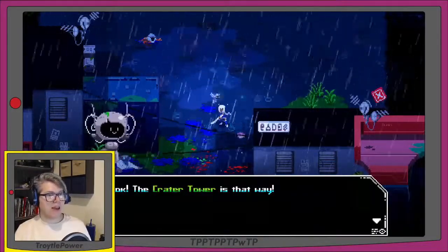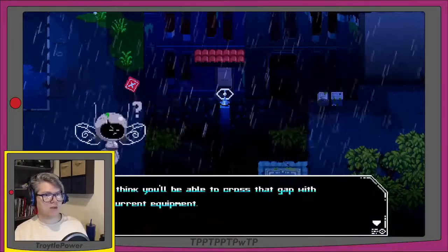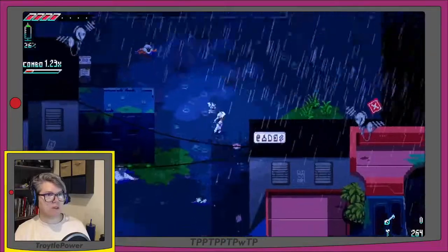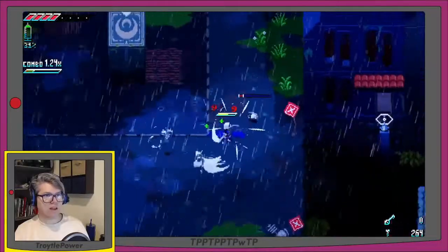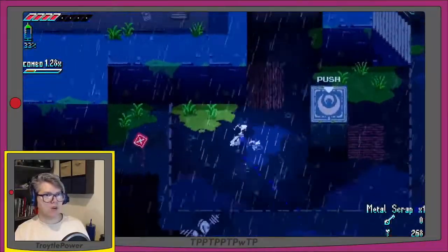I've been playing Zelda games lately where I don't really have to think about stamina. The fairy bot's pointing to the right toward the Crater Tower — 'I don't think you'll be able to cross that gap with your current equipment. Let's look around, maybe we can find something that will help you.' I bet I'm going to get a laser to shoot that target over there and activate an elevator platform.